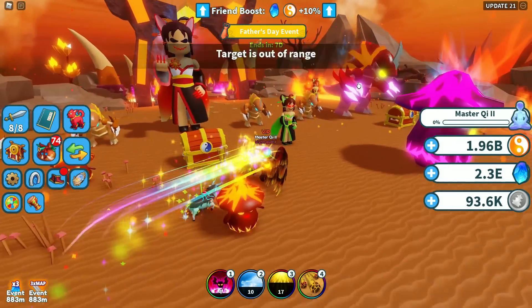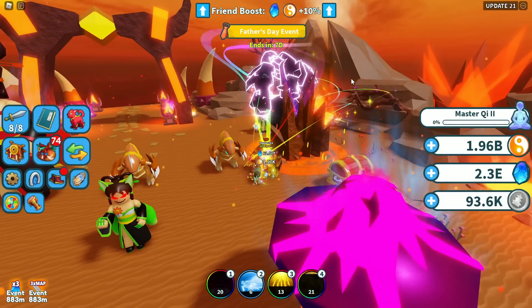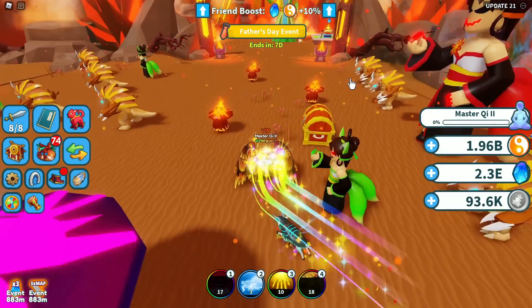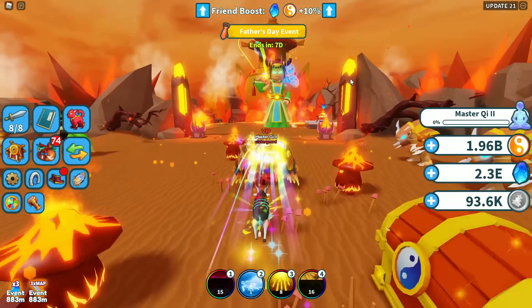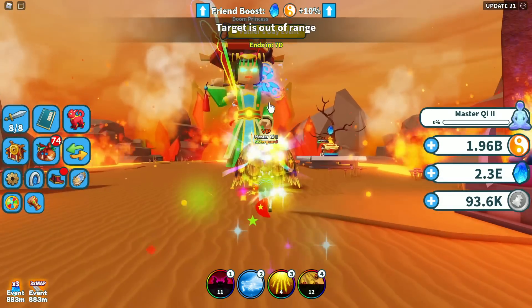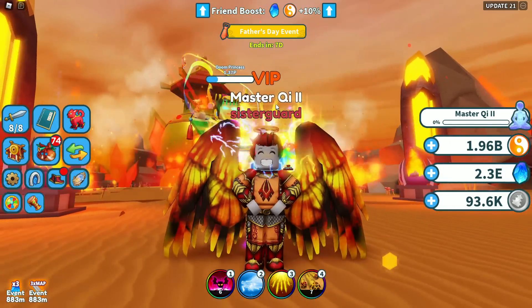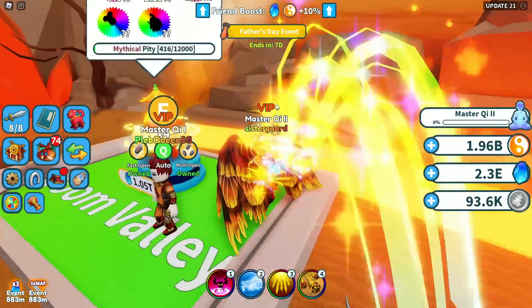My favorite mob over here is the Mega Paladin King — that thing looks absolutely insane. For our lord, she's locked behind 500 trillion. We have the Doom Princess — she has 5 petillion hit points. 5 petillion is absolutely insane.